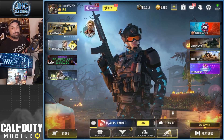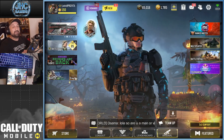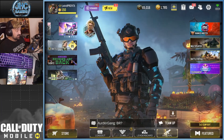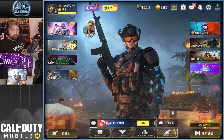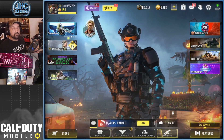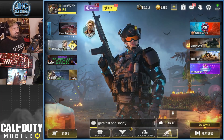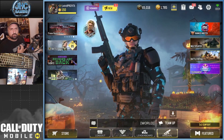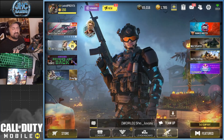Hey guys, Johnny here back with more Call of Duty Mobile. I had a chance to use the KRIG-6 Assault Rifle today — brand new gun releasing tomorrow on the Battle Pass for Season 9. It's available right now in Battle Royale on the ground loot. I went and found it. Took me a while, but once I got it, I got a few kills, did the weapon inspection, reload animation, iron sight — got a feel for the gun.